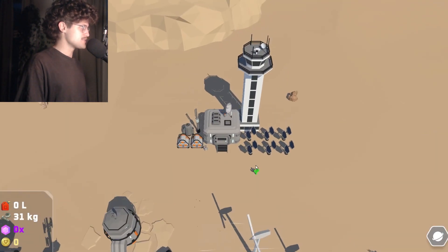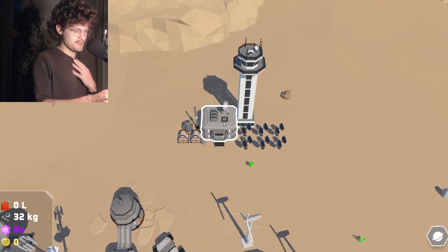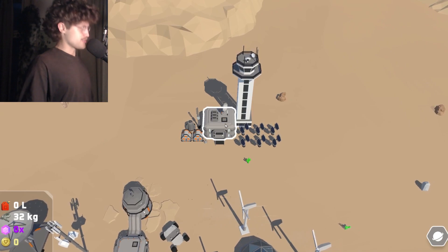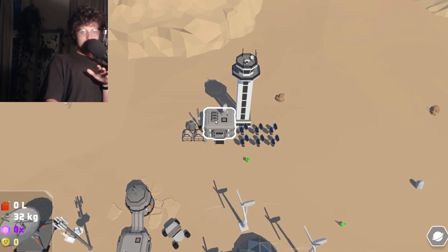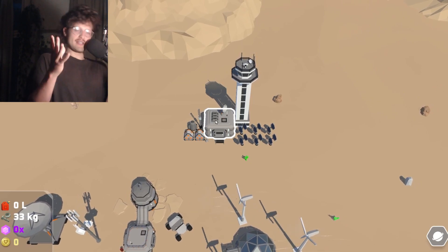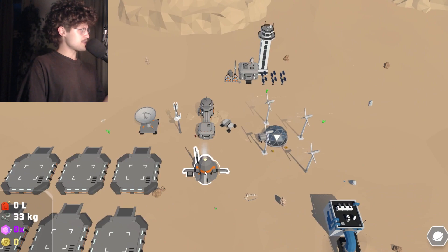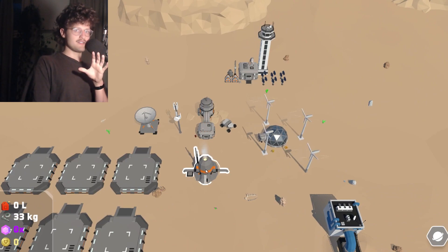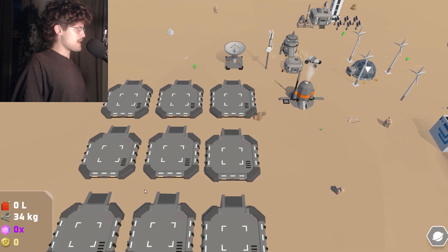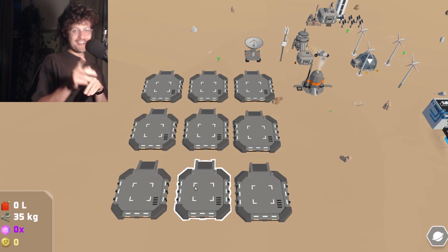I've got some windmills. Here we've got the research station, which you will be able to use for researching upgrades for different kinds of things — like a faster refinery, or maybe stuff to do with spaceships.